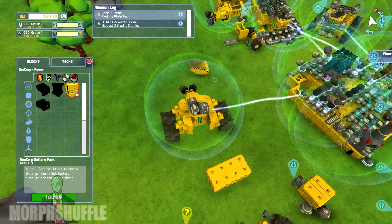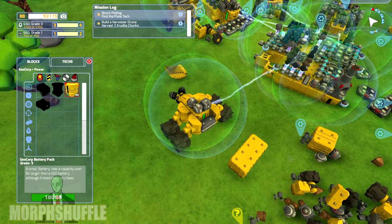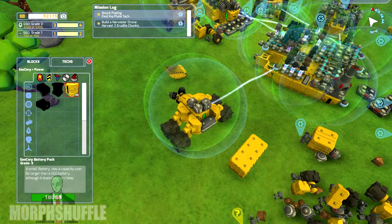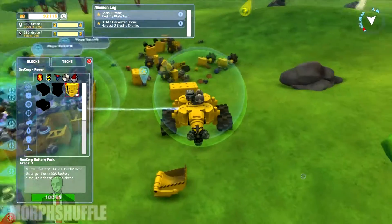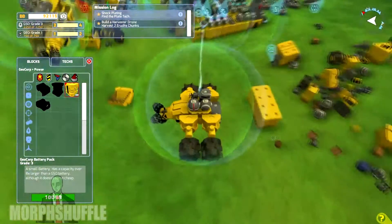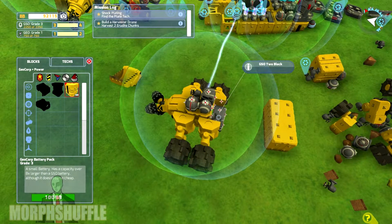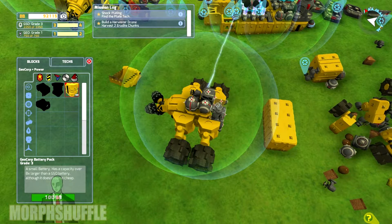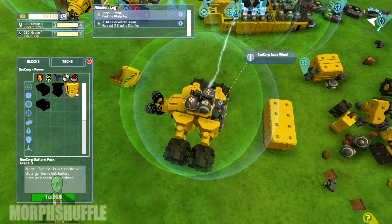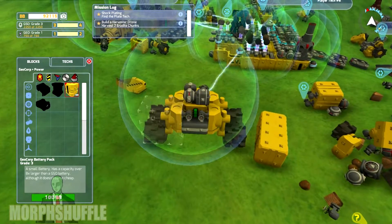We'll do it like that. What I'll do is I'll add some weight at the back just in case, because you never know — it might come in handy, a little bit of extra weight. We'll have one gun on the front, facing the front, hopefully. There we go. And then we'll have two guns on the back, facing the rear. Yeah, he's a bit nippy, I know.